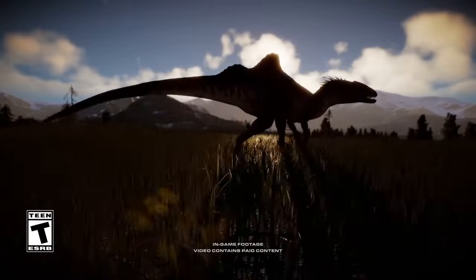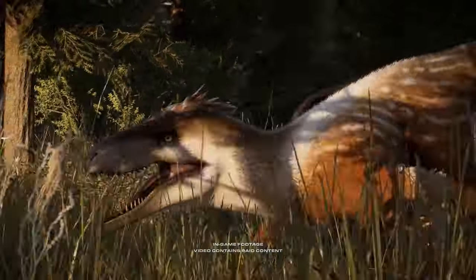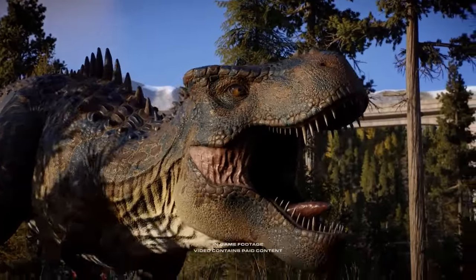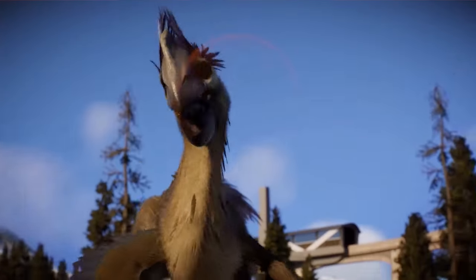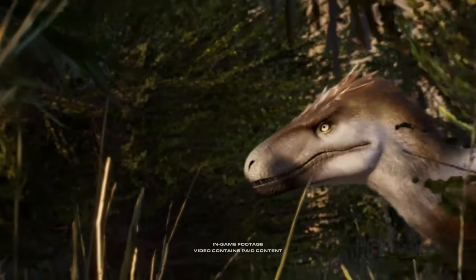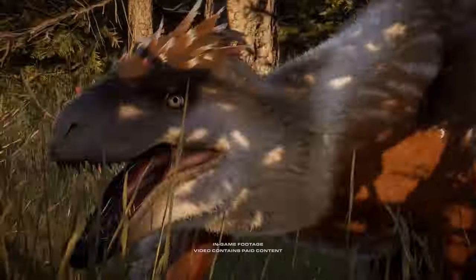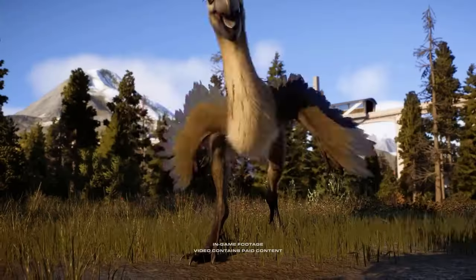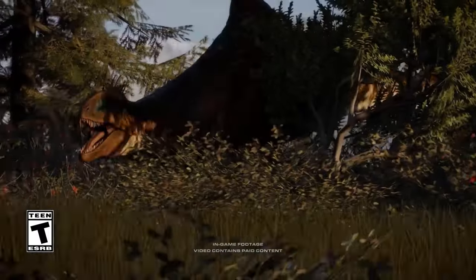Hello everyone and welcome to the next Jurassic World Evolution 2 DLC — the Cretaceous Predator Pack — and it looks really good in my personal opinion. We get the Tarbosaurus, which was teased on Frontier's social media channels where you just saw its foot. There's also the Concavenator, one of the most requested dinosaurs for a long time, the Utahraptor — the biggest Dromaeosaur known to have existed — Tarbosaurus from Camp Cretaceous, and the most surprising addition: Gigantoraptor, the largest Oviraptoran ever discovered.